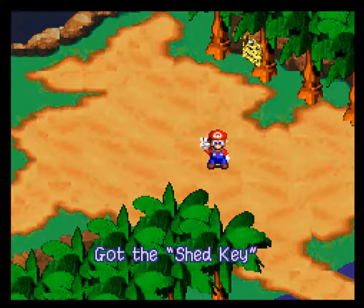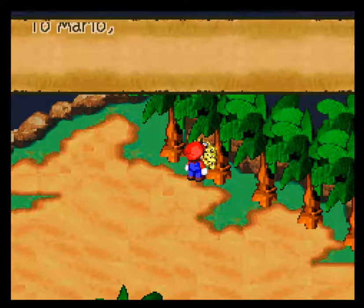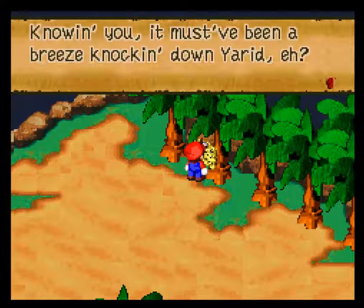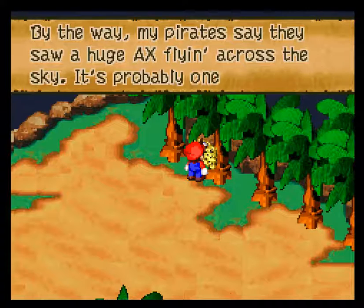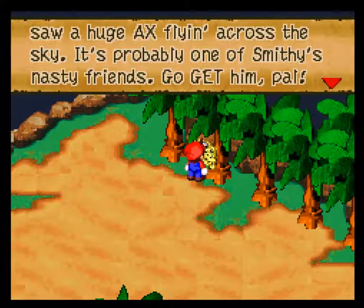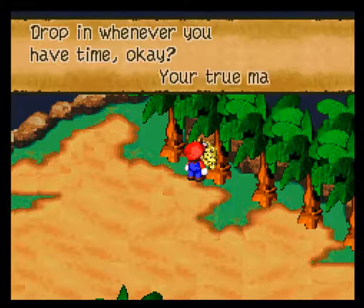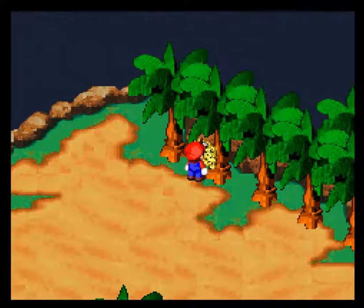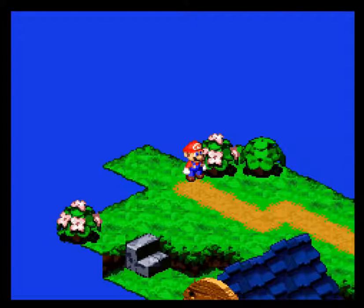Knowing you, it must have been a breeze knocking in the yard, huh? By the way, my pirates say they saw an axe flying across the sky. That's why I wanted some of these nasty friends. Go get him, pal! All my girls are failing on me, so I'll be heading back down. Drop him in whenever you have time, okay? Your crewmate, Jonathan Jones. Yeah, that's why I like Johnny — he's a nice guy, as much of a pirate as he is.